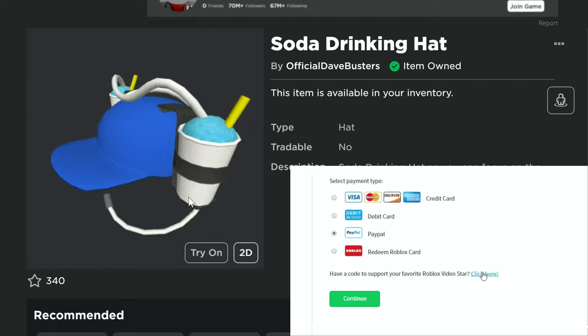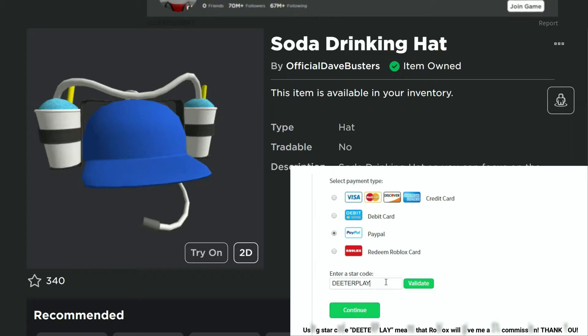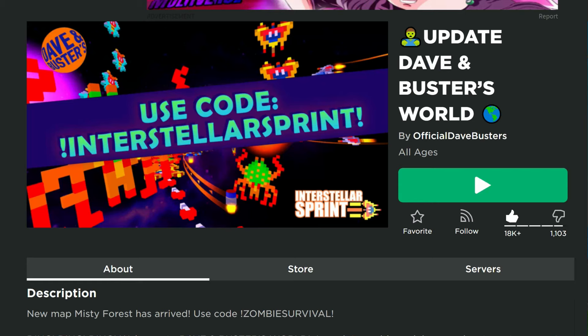Welcome back. I'm going to show you how to get another free UGC item today. This is the item right here — the Soda Drinking Hat. You can see when you wear it, it fits pretty well.